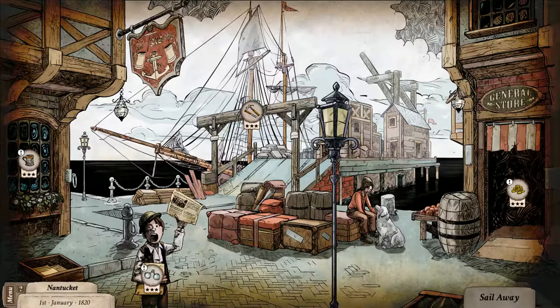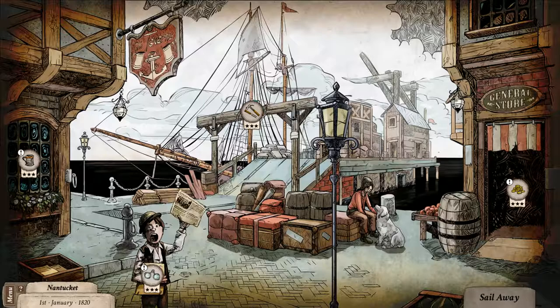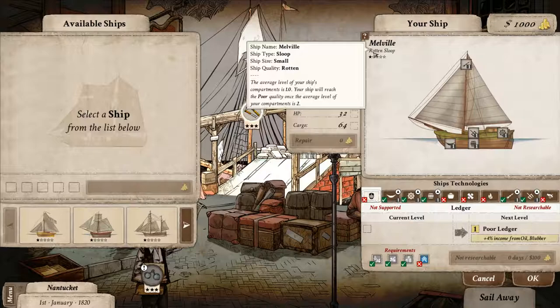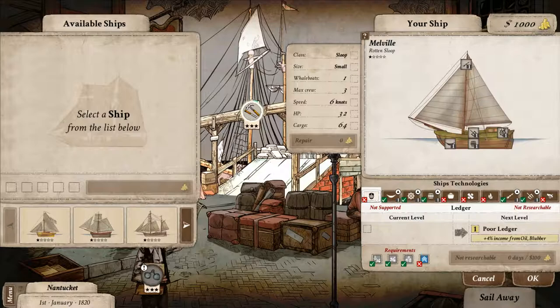Here we are in Nantucket. This is our home port and we have a few things we can do. We do have our ship here in the background. Let's take a look at that ship. It's on the right — it's the Melville. It's a small ship. It's not in good shape — it's rotten, as you can see. We need to get up to level two on our compartments to improve the quality of that. We can have some cargo — 64. It has some hit points. It's pretty slow — six knots. Max crew is three.